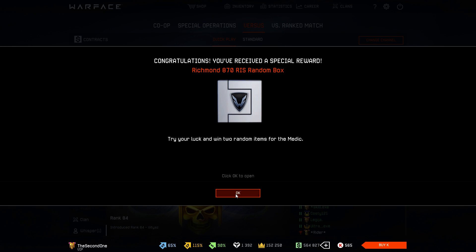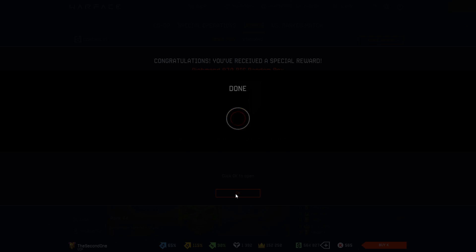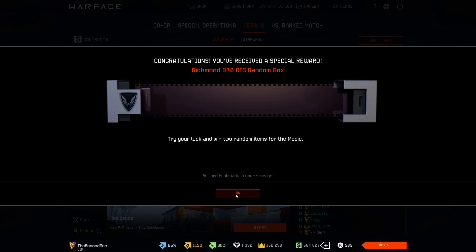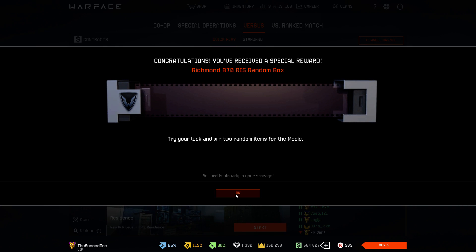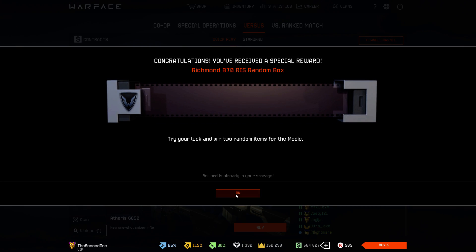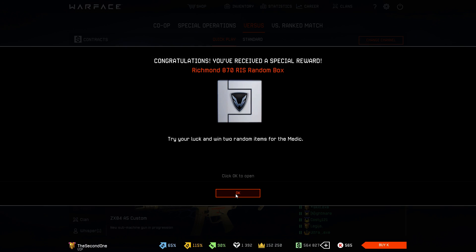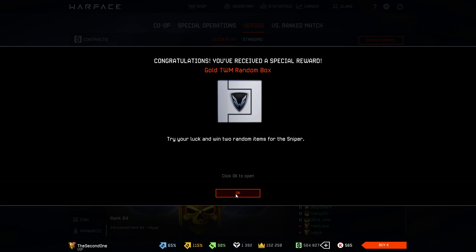Next up we have the Richmond 870 Rhys Random Box, where we're probably going to get nothing. I think we've opened all the Frozen Weapons Boxes, so I don't think we're going to get something interesting here. Richmond 870 Rhys — maybe the fifth or sixth box — and still I get simply nothing.